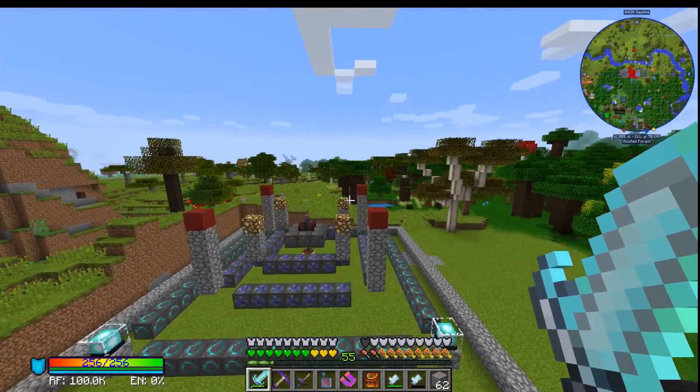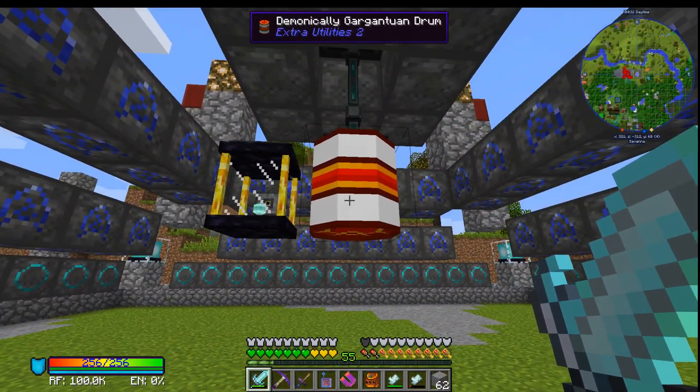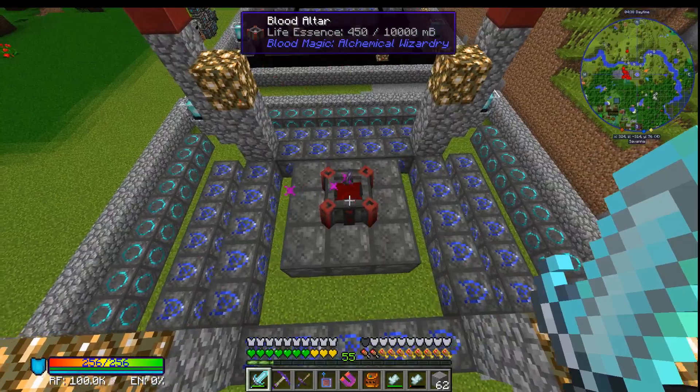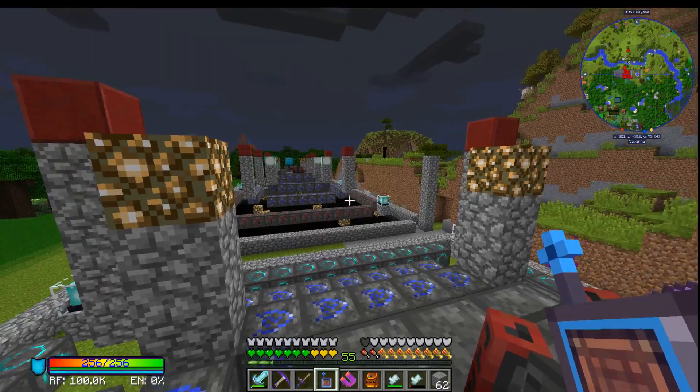And then there's one over here - same reservoir. You can see it's the same ender tank, and it is constantly outputting into this drum, which is outputting into the altar. You can tell that it is happily guzzling down all of the stuff.